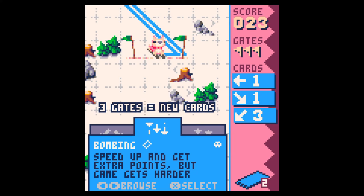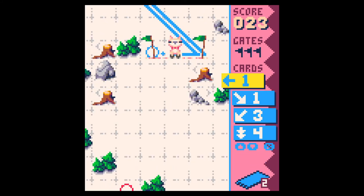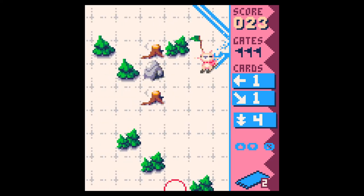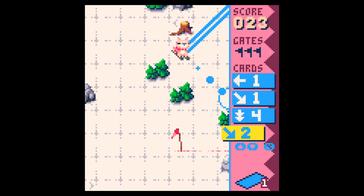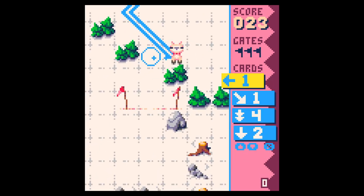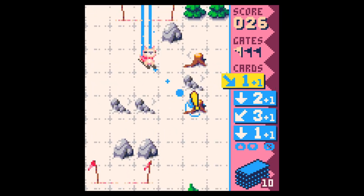Speed up and get extra points, but the game gets harder. But extra points? Yeah, how about extra points? That is what we're trying to do here anyways. Tippy-toe? Oh yeah — boom, yeah. Little bank shot.